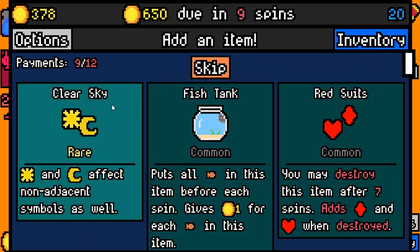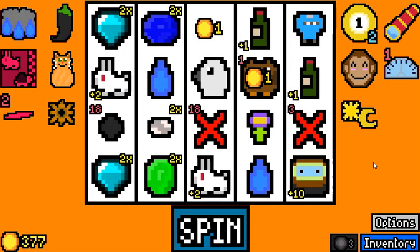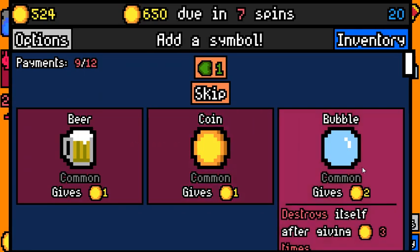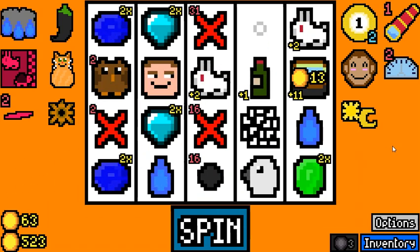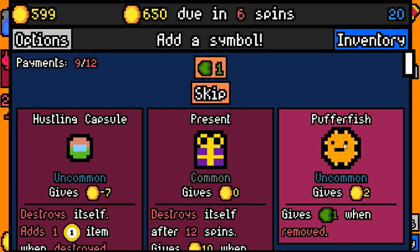We're seeing a lot of rares. And Fish Tank — when we pick up Fish, they're going to feed the Diver and just be pretty much the same. I'm going to gamble on the Clear Sky because we might get just so much more money from it. I think that's reasonable. We don't need any of these. We're seeing something good for a potential pirate every spin. It's either Hustling Capsule or Pufferfish — kind of want reroll tokens. If we find a Moon, that's just insane, so rerolls are good.